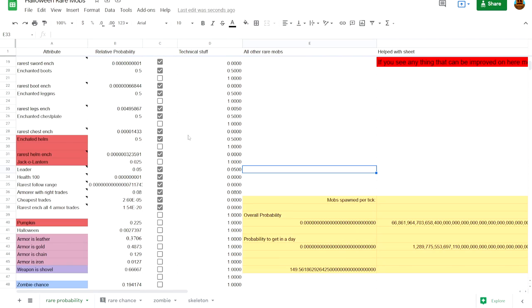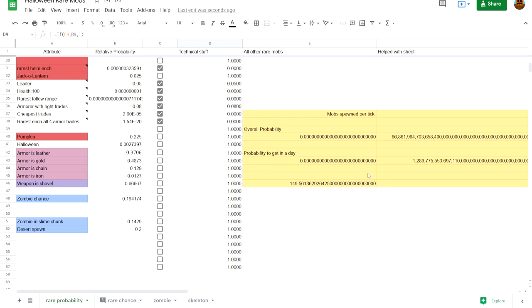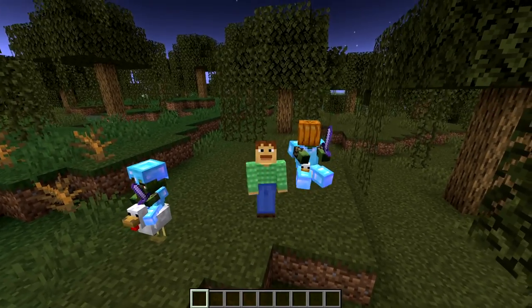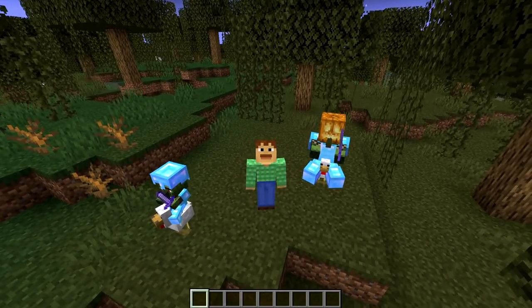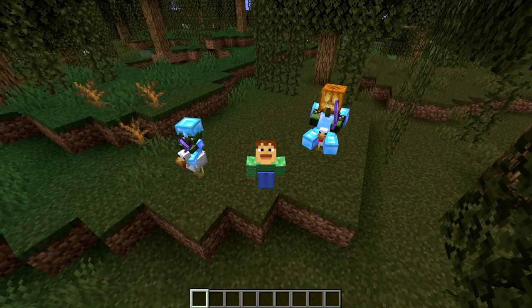You can calculate your very own rare mobs using the calculator I made — link will be in the description. Just go to File, make a copy, and then you can change all the parameters to see how rare it actually is. Big thanks to everybody who helped with this document, from math calculations to code reading and much more. Now subscribe, like, and check out these two crazy playlists — one covering all the different types of rare mobs in Minecraft, and the other covering all the rare blocks and items that can be collected. Thanks for watching and happy hunting!